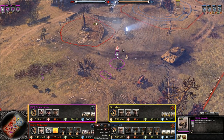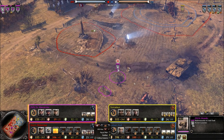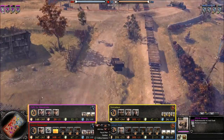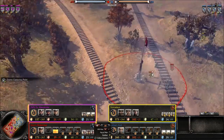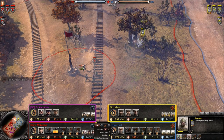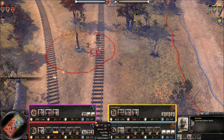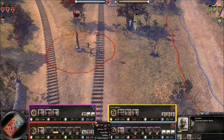We have a Raketenwerfer over here, and it is cloaked at the moment in some high grass. The Russians are contesting this territory point — five conscripts on four Volksgrenadiers, so it's going to be a pretty good fight. I think the Volksgrenadiers are going to lose this just because the conscripts have light cover there.